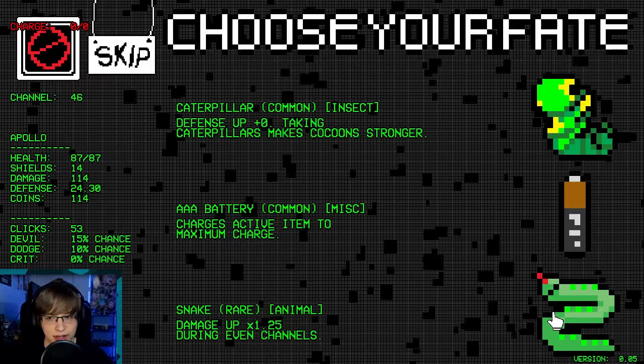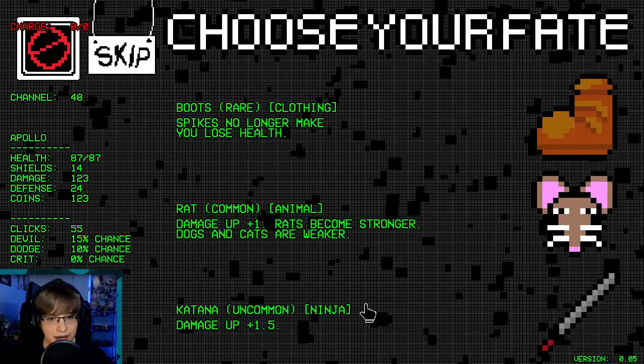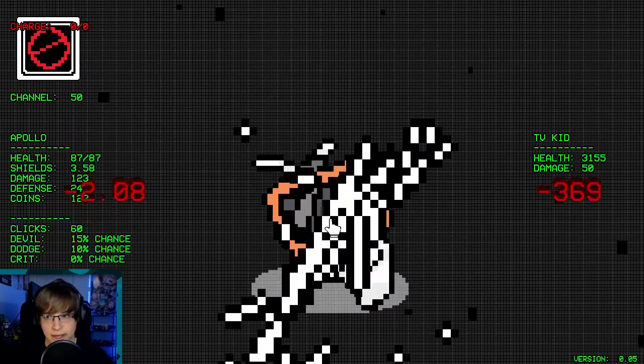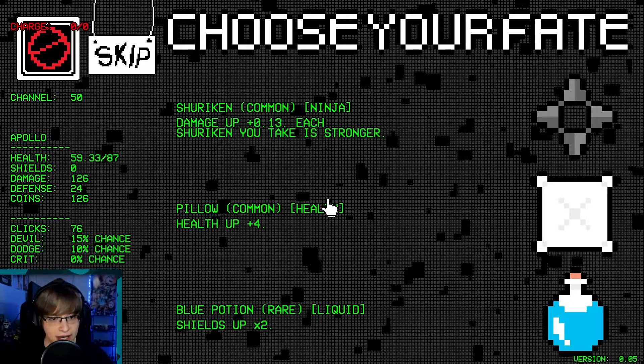Damage at 1.25 during even channels — I don't know if that works the way I think it works. Round all our stats down. We'll get some boots on. Okay, here we go — we are obliterating him! Let's see how far we can get here.